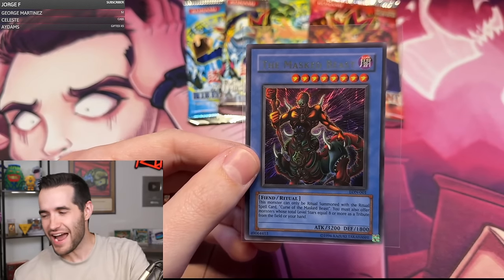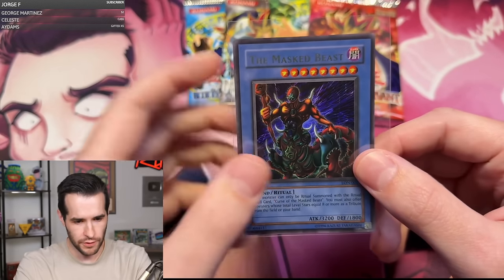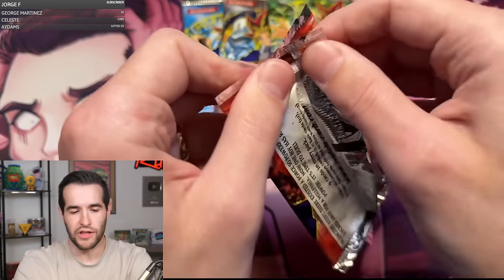We don't have to worry — we're not going over five, everybody! Magna, congrats — that is an amazing pull! It's one of my favorite cards in Labyrinth of Nightmare. It's sitting a little bit off if you were going to grade it, but even off-center you can still grade them sometimes for ultras. Okay, 1-for-1 — so OG, so classic. Let's go 5-for-5, I'm down!